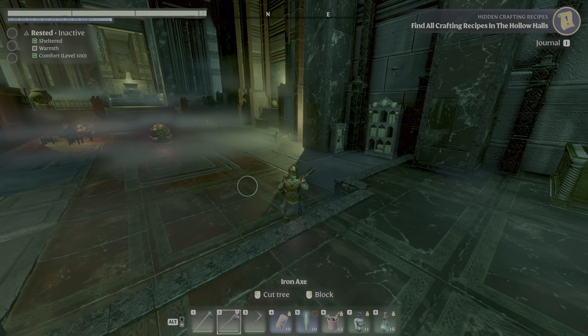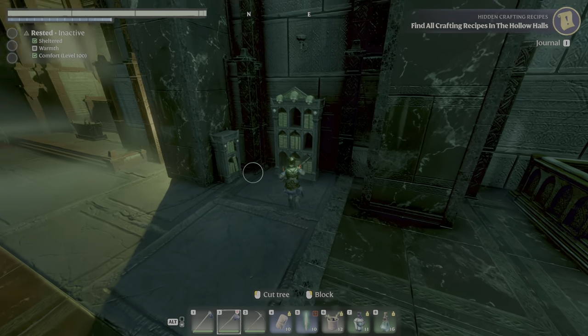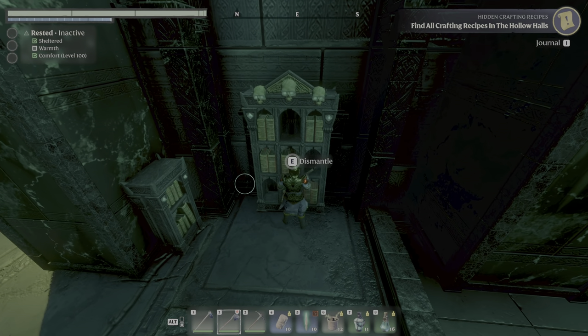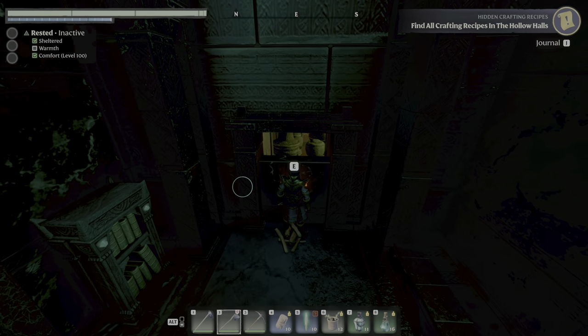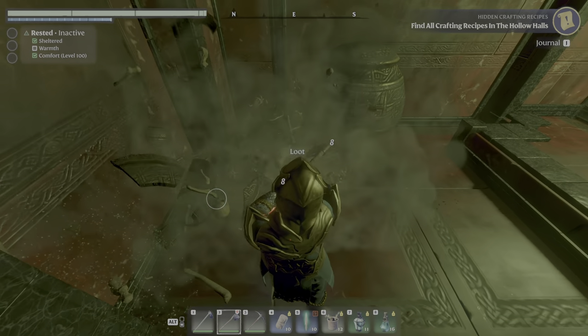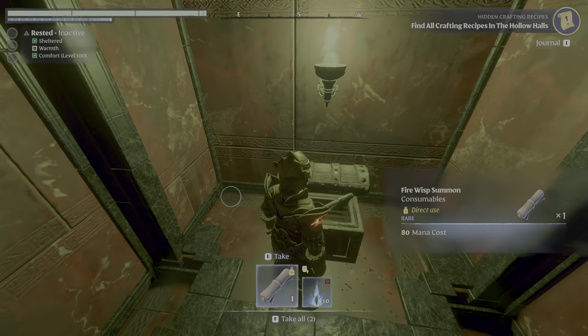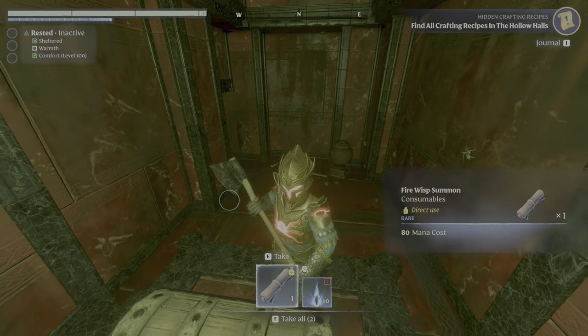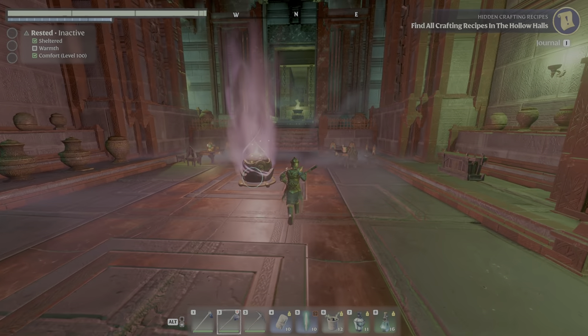The first one is actually in the room right after you teleport here, on the right side. As always, the iron axe is very good at dismantling stuff, and here you've got a little hidden room. We've got some urns and a wooden chest. In this case, firewisp and some shroud meteors - nothing fancy - but anyways, let's go to the next one.